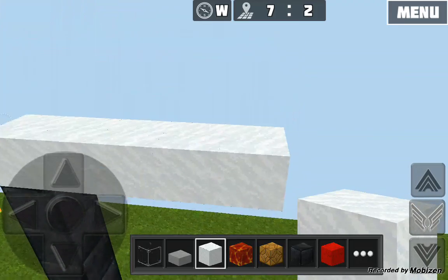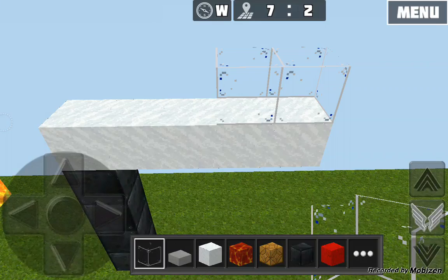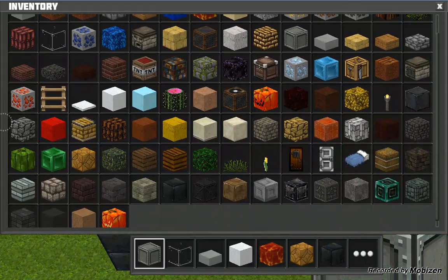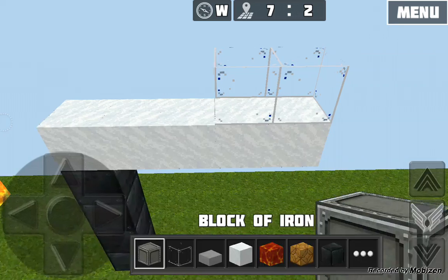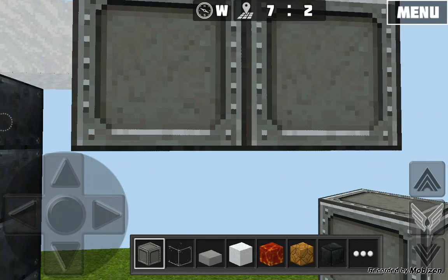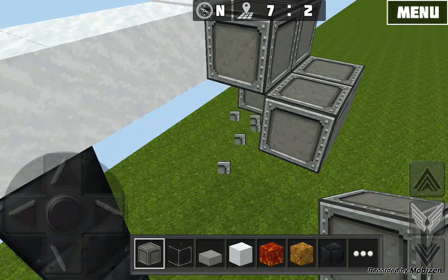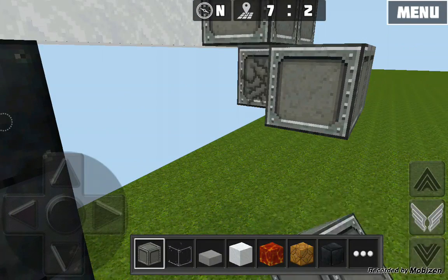So you want to grab that, go like that, and grab some two windows and put them like that. Then you want to go ahead and grab block of iron, go down like this, and build out the wing like that. When you're done with all of it, you can remove the blocks so it looks like a real wing.